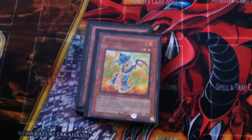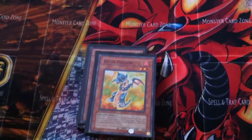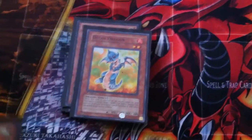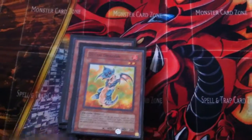Eclipse Wyvern, because I run a lot of Level 7 and higher Light and Dark Dragons. He's fun to use if I have, like, Red MD in the Graveyard and Felgrin — bring back Red MD, then bring back Felgrin, and he gets to beat stick and a Monster Reborn.